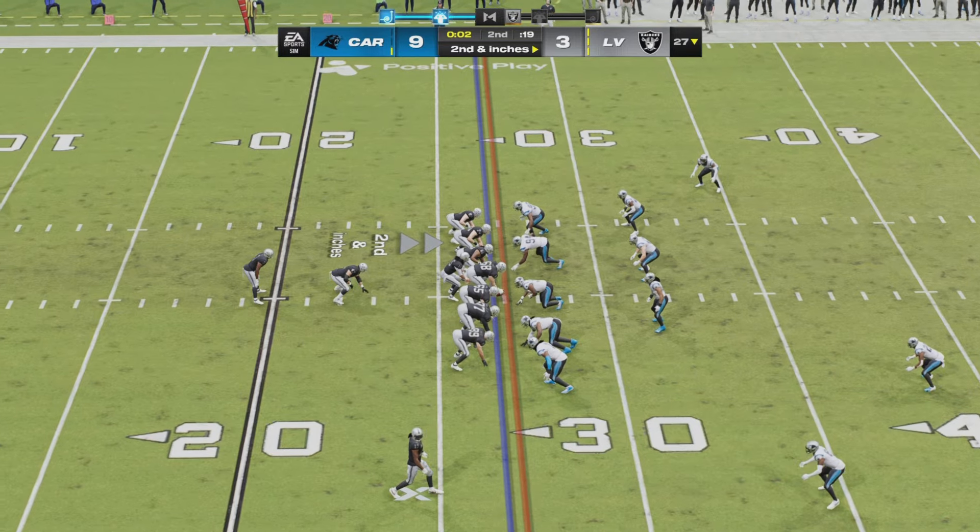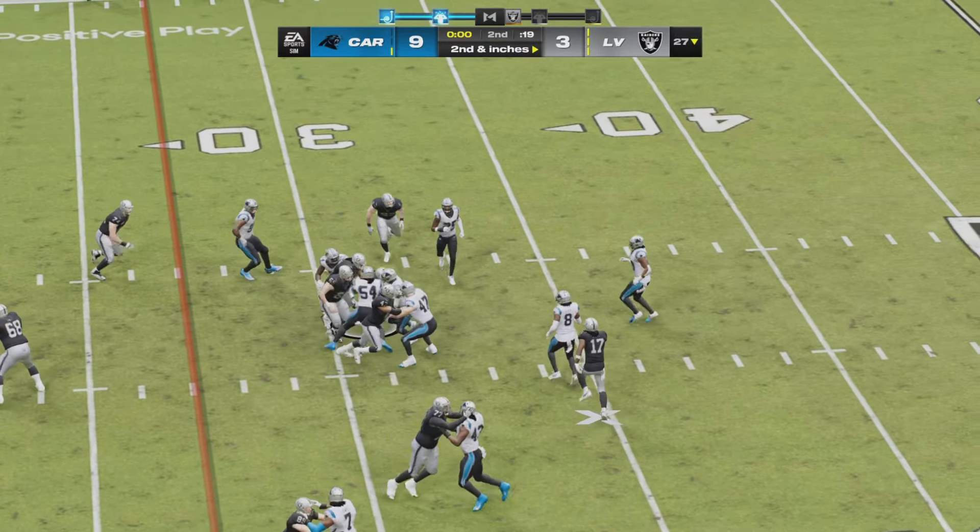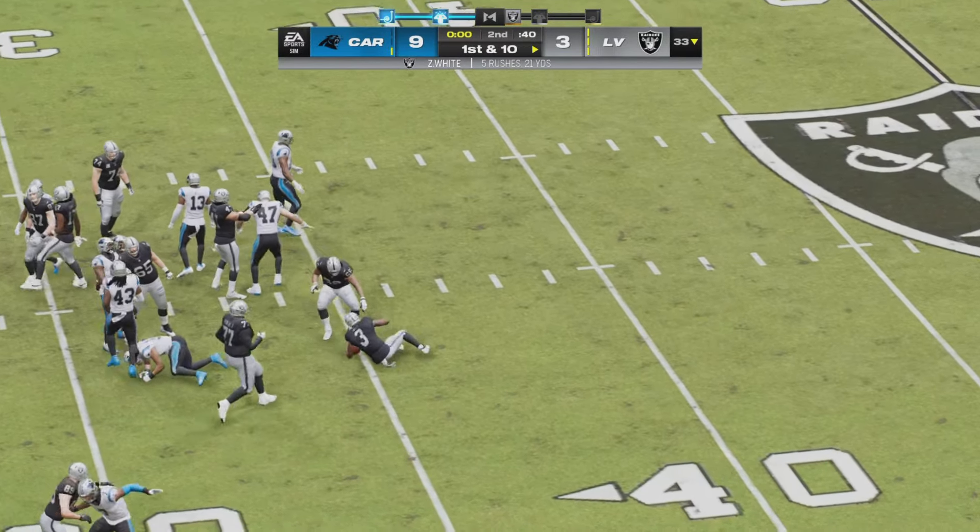Raiders going to line up for one more play before halftime. A handoff up the middle to Zamir White will move the chains, and that'll take us to the break. Carolina 9, Vegas 3.